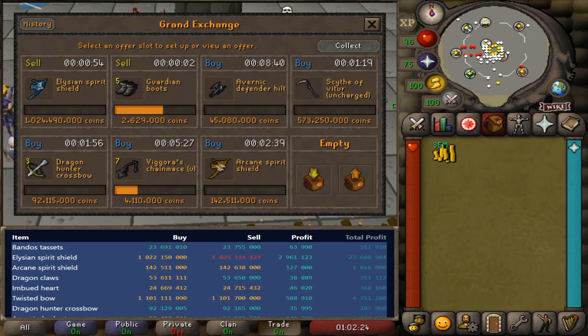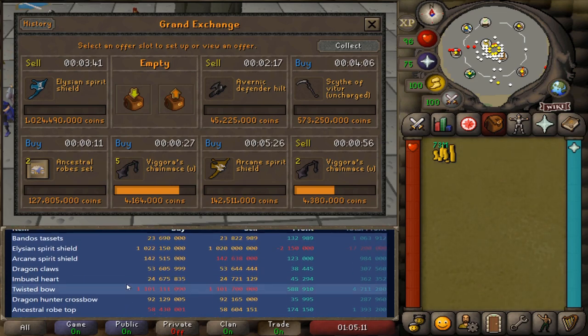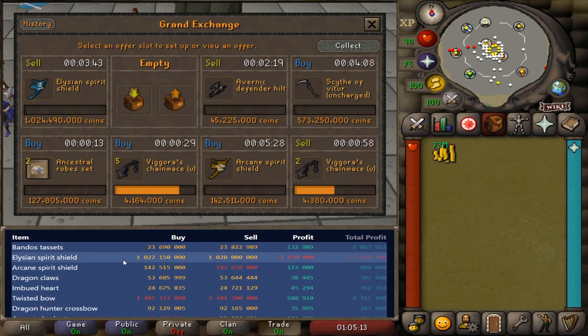I'll share the profit with you guys at the end, just keeping you updated as we go through this flipping session. One thing I love to do while keeping track of my items is if I see a good margin but it just doesn't look great at the moment, I'll cycle out of the item and come back to it later. I'll keep it on my list to keep reviewing and keep my eye on.